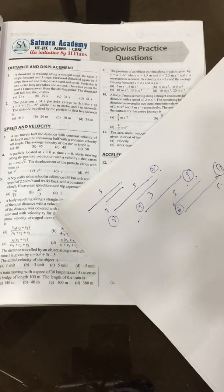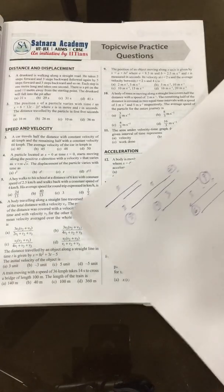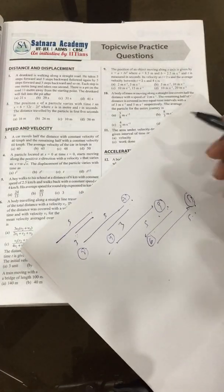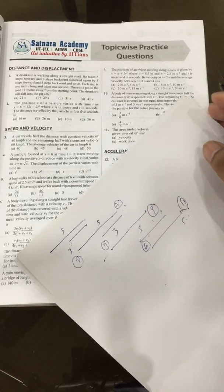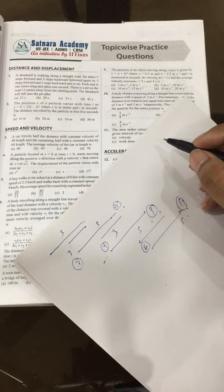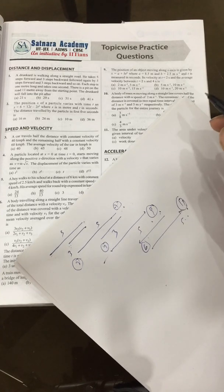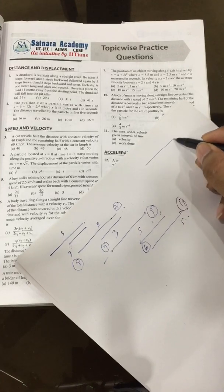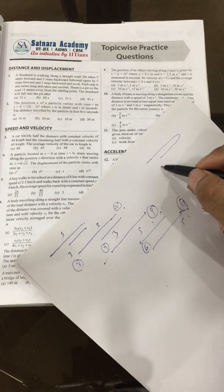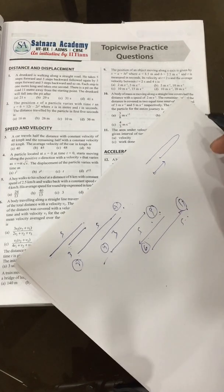Let us check the answer — yes, it is the right answer. Now for the second question, a position function is given and we have to calculate the distance traveled in the first five seconds. What people commonly do is put t=5 directly, but that option is generally given as a trap. We must not do this, because the person may have moved forward and come back.